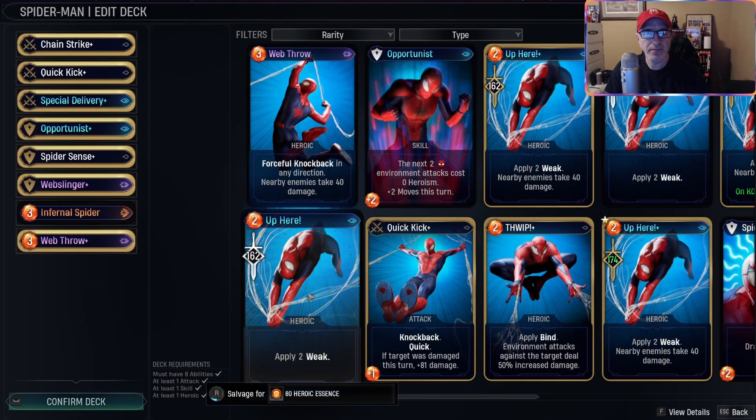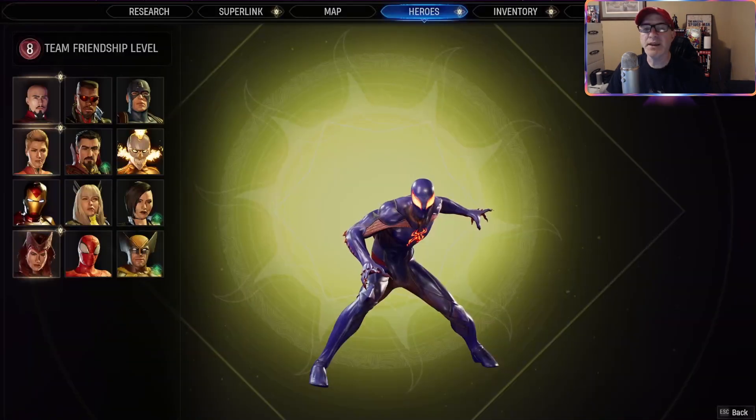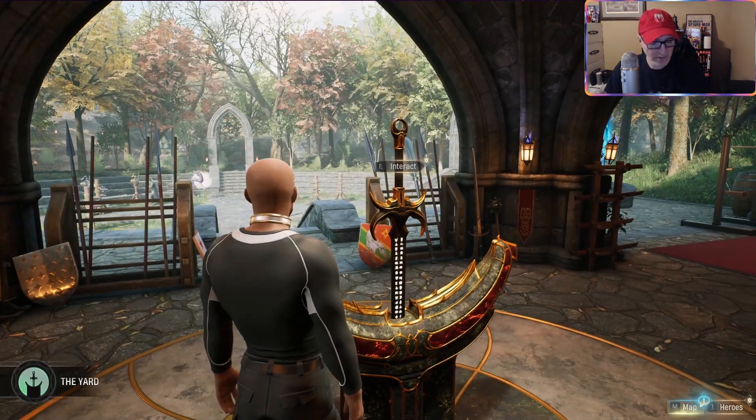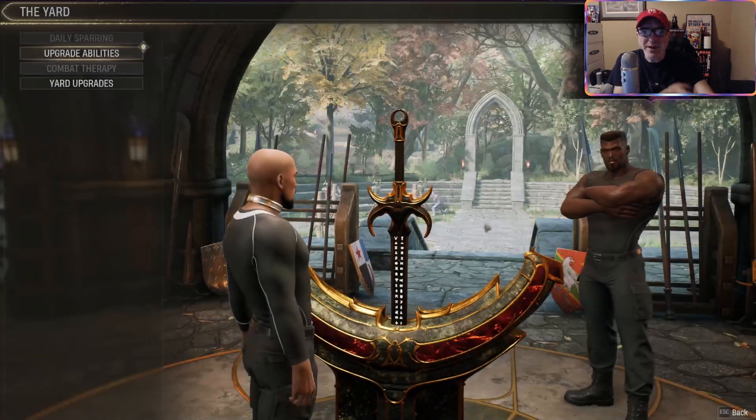KO - draw a card, Spider-Man has full health, plus 40 damage. Okay, I think that's good. That gives us a little bit - now we've got some heroic essence to upgrade abilities. Let's see - 312. Not as much as I'd like, but we can get more.